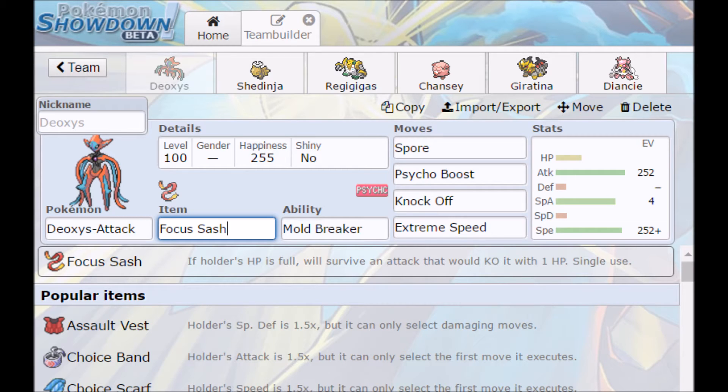So first off, we have our lead, Deoxys Attack Form. Usually you want to run a Focus Sash on this set, so you get a guaranteed Spore off. Mole Breaker will be to counter things such as Magic Bounce and also those Sturdy Shingas. It's obviously a very good lead set, sporing anything that stops a lot of setup stuff, stops a lot of hazard setting or anything really that starts off in the beginning of the match. You have Spore, obviously puts things to sleep, and Mole Breaker helps it against stuff with Magic Bounce.